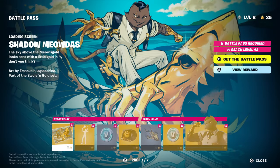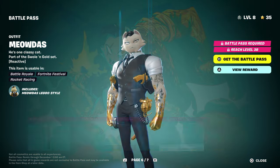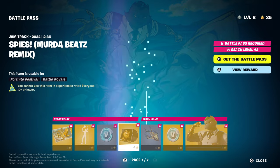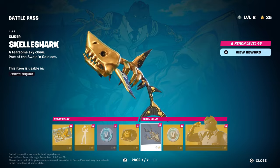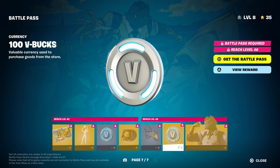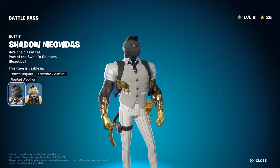We have the cat character himself, and I do want to let you know there is another style from him that most people don't know about. If you get him to level 50, you'll unlock all of this extra stuff. They've got a music track — I really like it. Then there's the shark glider, which is pretty cool.